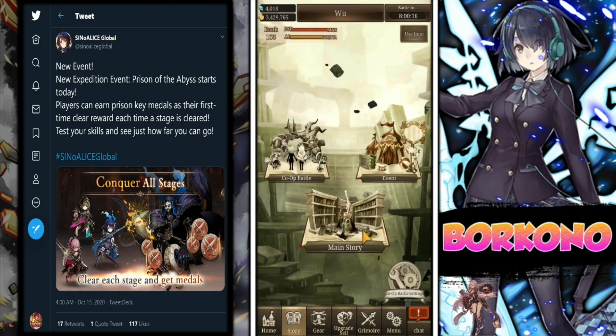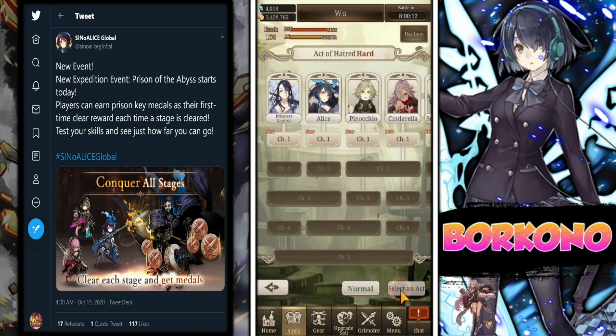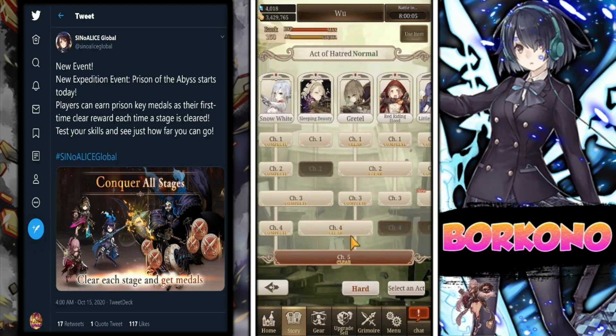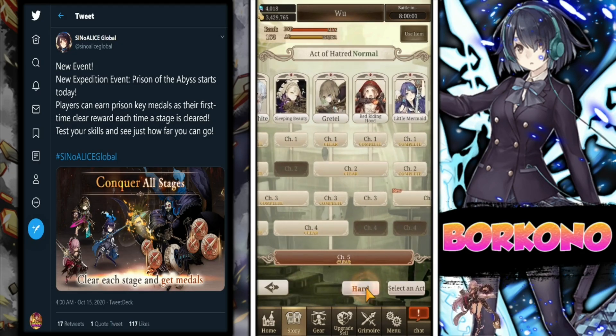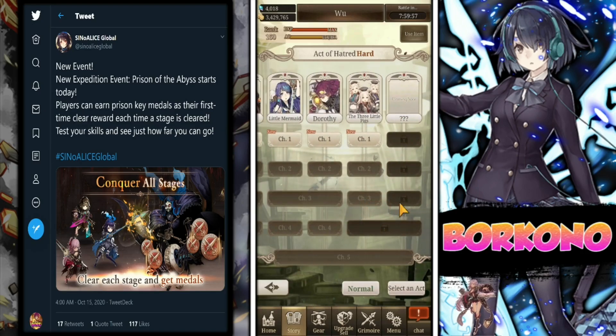I also want to do a quick review of Active Hatred. It instantly unlocked Active Hatred normal with Chapter 5 since I had Chapter 4 beat for a couple of characters, so it unlocked immediately. I beat it and unlocked hard mode. Just note that Aladdin still isn't available, so we are waiting for him. I'm not sure if we're going to get a Halloween event, and I'm not sure if we're going to be getting Aladdin anytime soon.